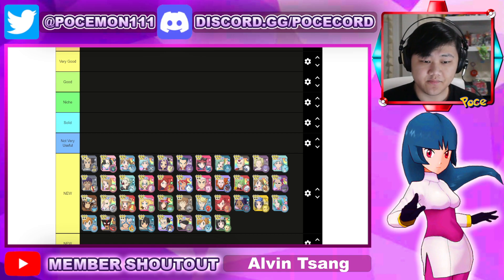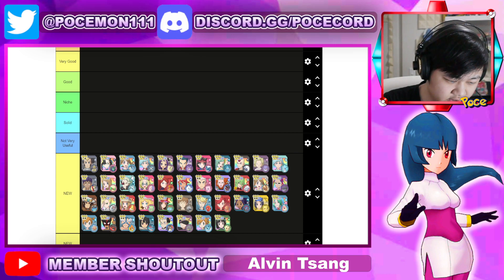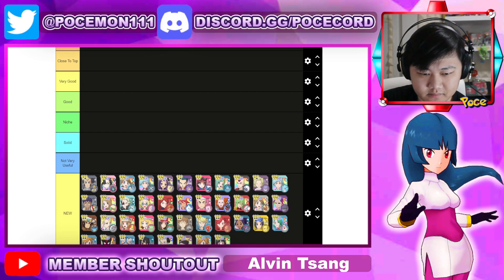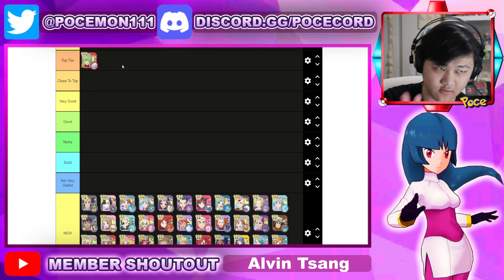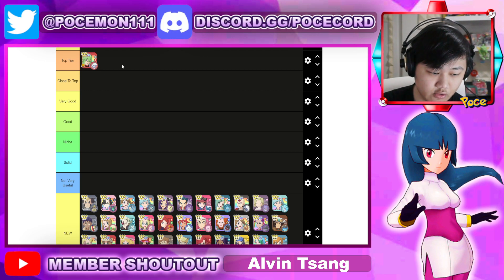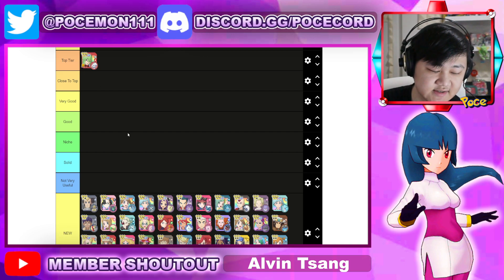Starting from the top, we could put in something like Annie & Reshiram, right? These aren't ordered left to right, by the way. Annie & Reshiram is very, very good — the AoE damage decrease, plus being fire type. All fire types are at least decent; fire types are just really good in this game. They get boosted by sun, which is very powerful. It has a pretty powerful sync nuke and move gauge acceleration for your team as well, which is fantastic.